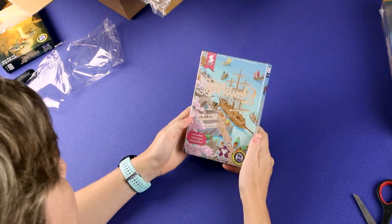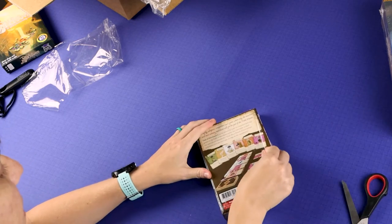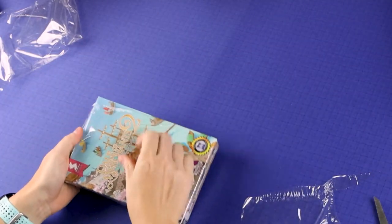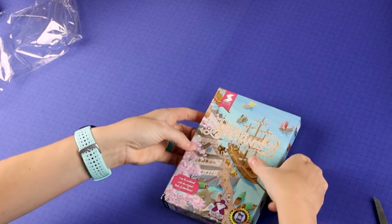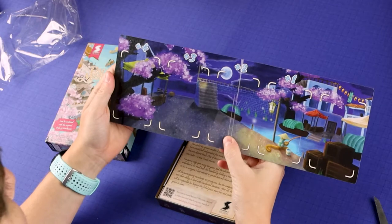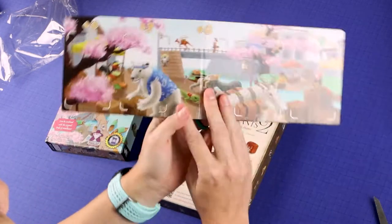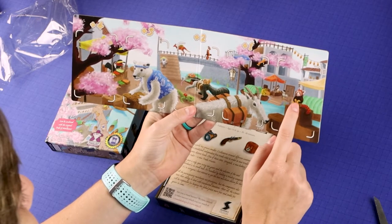Let's look at Della Merchants Two. Let's see what animals we got in here. Let's check out this board. I did forget to look at the back side of the other board — I think there was a nighttime scene. This is very pretty. Oh, I love these critters. These are my favorite.